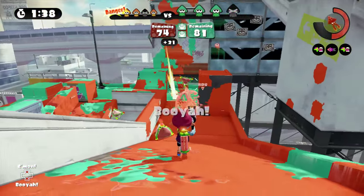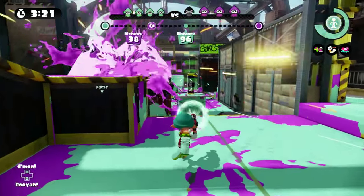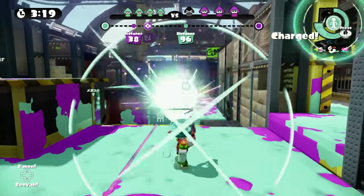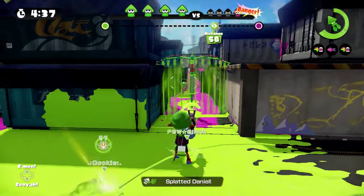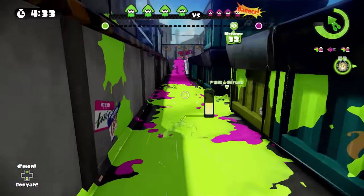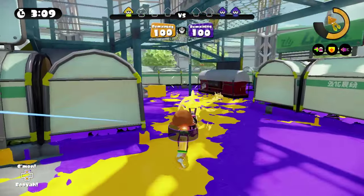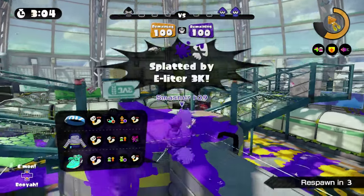This helps ensure that you get the initiative off of any engagements. You want to be the person that is instigating firefights, not your opponent. As you push forward, make sure you always cover your opponent's ink from a safe place. Just remember not to walk into the open and ink, as chargers will be able to punish you if you do.